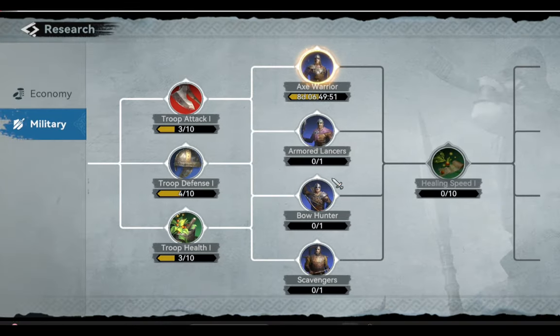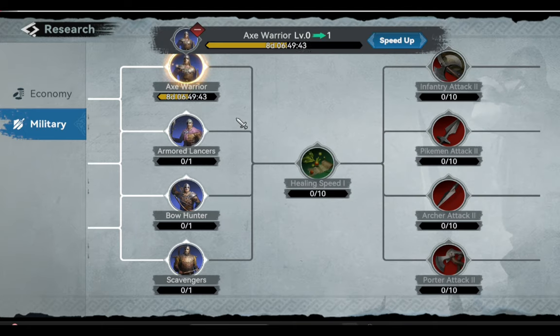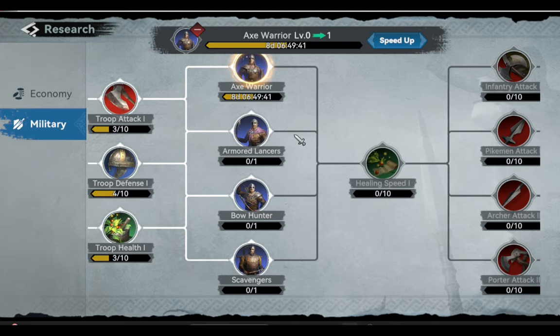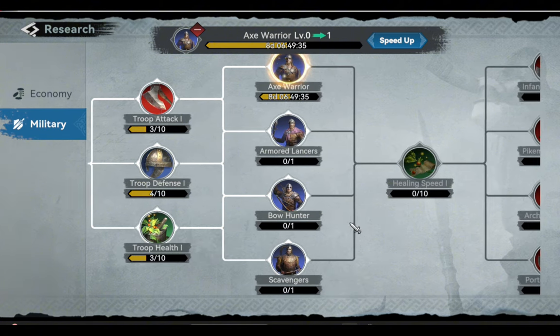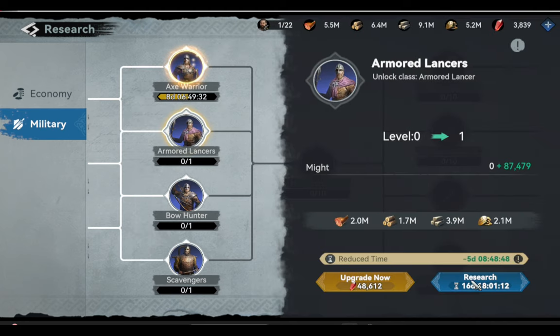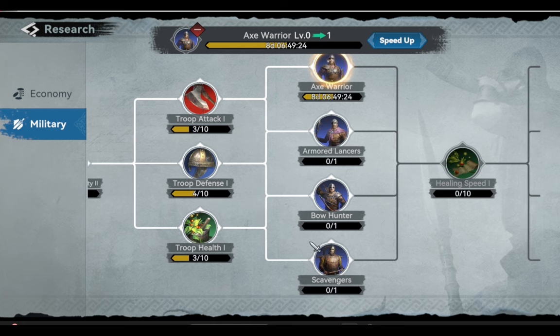You can see here that I am now researching T4 troops, and T4 troops requires 16 days to finish the research. That's a lot of speed-ups to consume, but it's okay because we are still needing some resources and are currently gathering on the map. Look at this — it's 16 days and 18 hours for us to finish researching T4 troops.